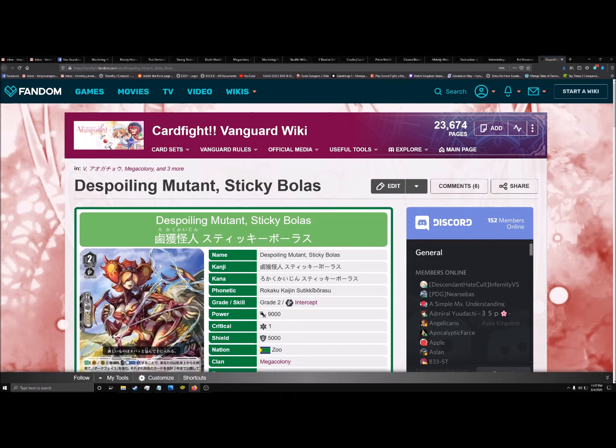Bolas is a card that has entirely shaken the foundations of Mega Colony. In all my previous Mega Colony builds, Stag Beetle was the best card — I was running Stag Coleo instead of Stag Spark or Coleo and Cycloma Tooth. Understanding that Stag Beetle was the best card in Mega Colony, I knew you wanted On Call plus 2 cards for Soul Blast 2, which is incredible. There was nothing about Stag Beetle that was ever going to be anything other than amazing. The only way Stag Beetle would become not-run is if there was a card that did exactly what Stag Beetle wanted to do, but better. And Sticky Bolas is that card.